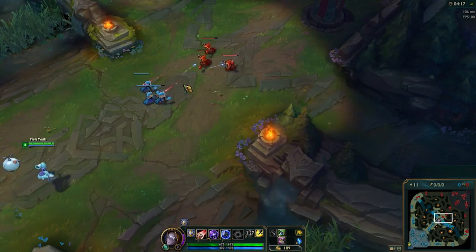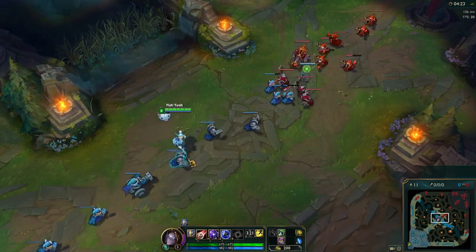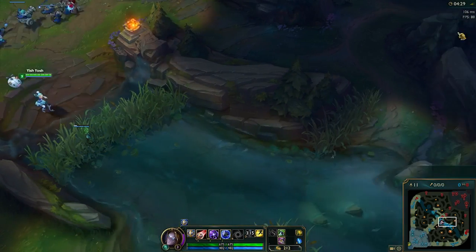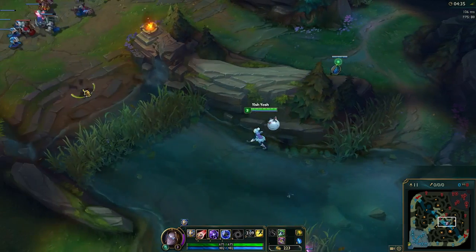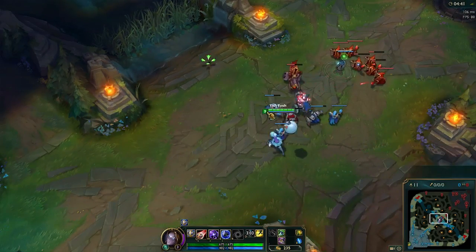One really good ward I didn't talk about during the overview is placing a ward on their side of the lane to see any direction that they roam in. If they're leaving lane a lot, your team wants to know where they're going, so that ward lets you see which direction they roam. Another common ward is standing against the wall and placing it on the other side, which prevents them from being able to jump over and ult onto you without you seeing them.